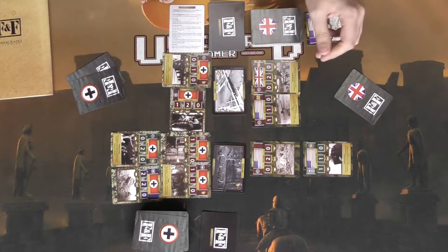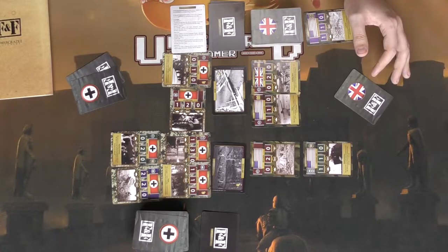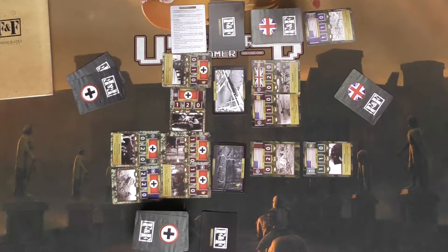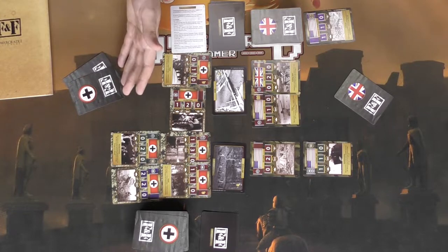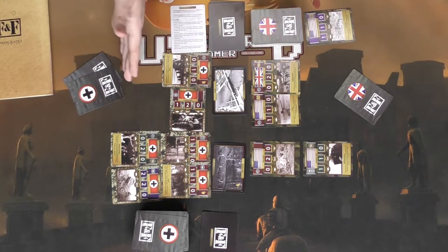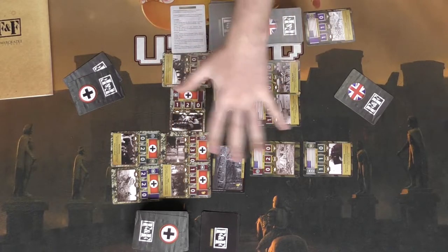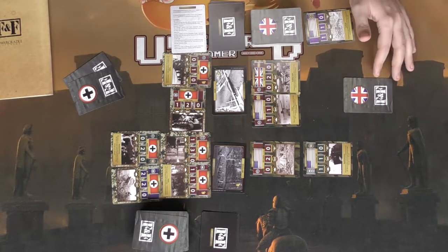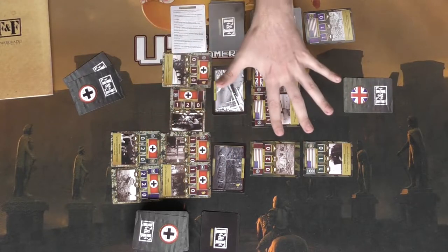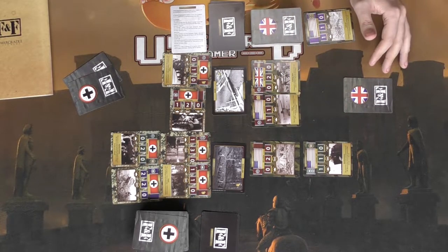After deployment you move on to the combat step, which follows a flowchart shown on the sequence of play card. You start with anti-aircraft: calculate the damage total and allocate damage to opponent's support air cards per the damage allocator rules — add up all air damage and assign it to an opponent's air vehicle. For instance, two damage to a helicopter with two strength would deplete it. If there's no aircraft, skip this step. Next is ground targets: full-strength air units target either the front or back line against ground units.